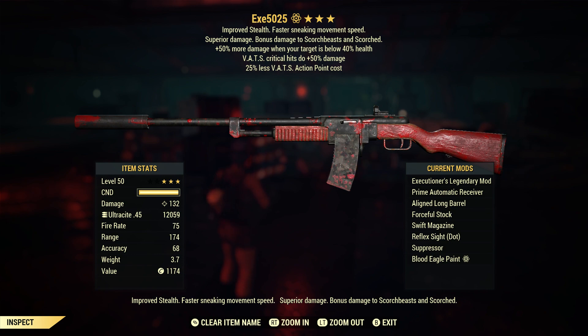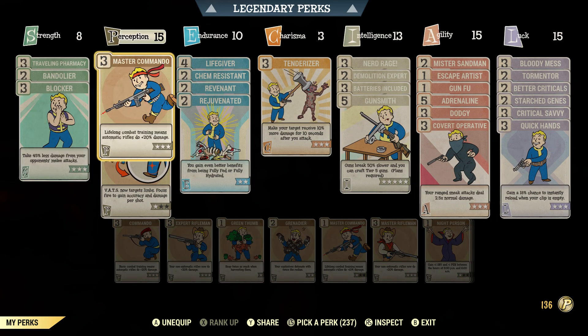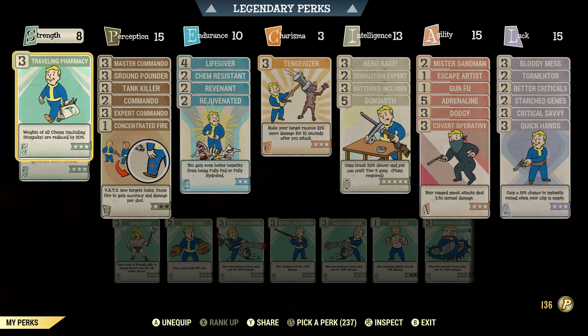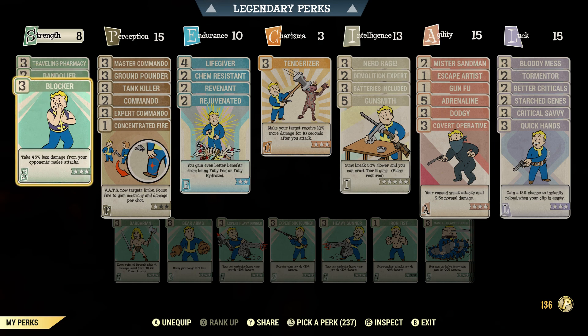I'll launch the nuke and we'll get into it. This is the build — same as usual. I have all my chems so I need this here, but if you don't have that many chems or you keep them in your stash, you can swap this out for maybe Barbarian. That damage resist if you're using really good armor is just a soft cap — not really doing much — so you could move it to Endurance.